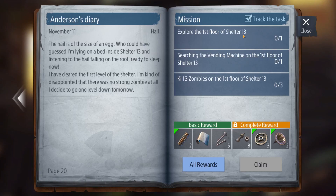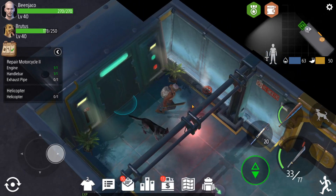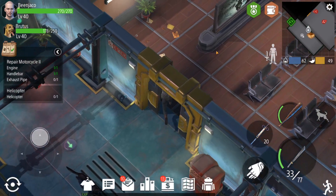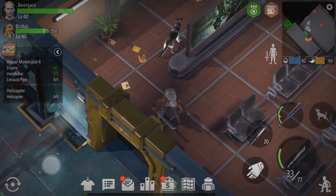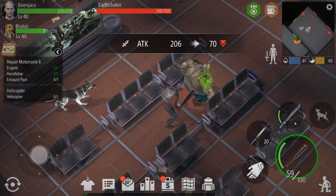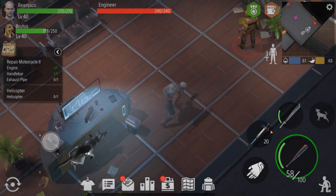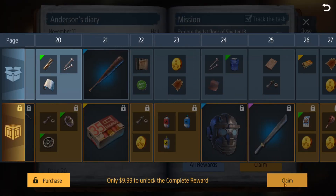The next one: we have to explore the first floor of Shelter 13, search the vending machine, and kill three zombies. That's going to be easy enough for us because we've done this many times over. Shelter 13 was an XP hunting ground at the start of the game — a good place to gain quick experience points and move up the levels at a good pace. We will just kill these three here. I don't know how much health the engineer has — if he has 210 or less we'll be good. He has 240, so we'll one-hit him with this. 624 — bit of an overkill. This is now done and we can claim all of those resources.